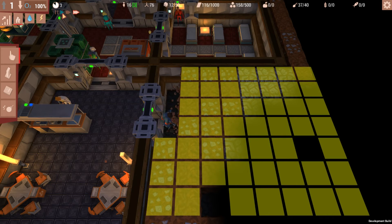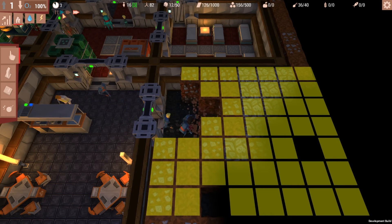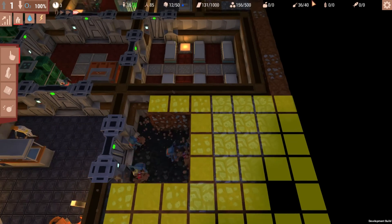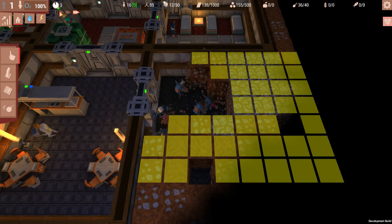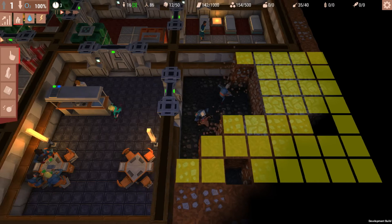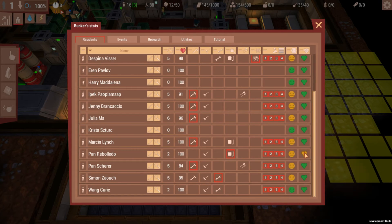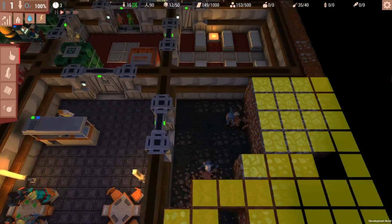Food's available now, so if you're hungry go get it. You can see that the vegetables are growing. Somebody cut their finger with scissors — well they should really be smarter than that. Oh, it's the cook. Why was the cook using scissors?